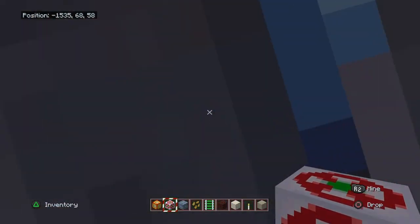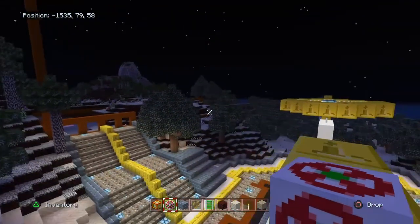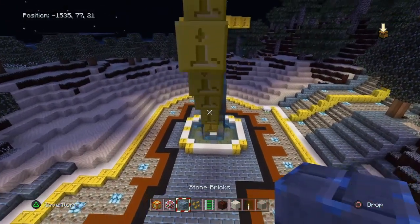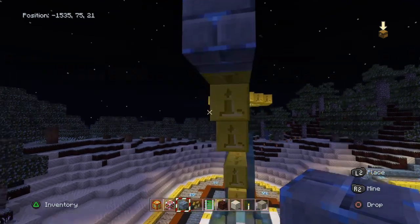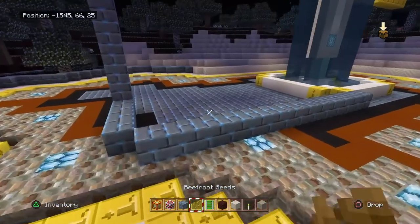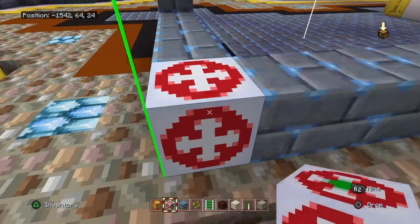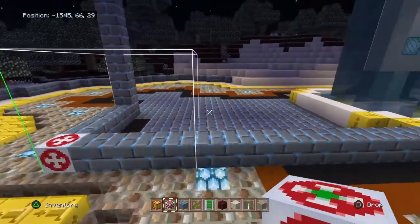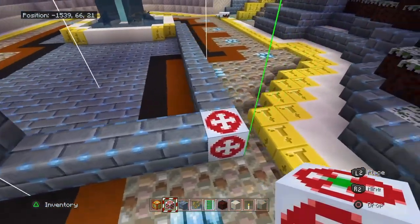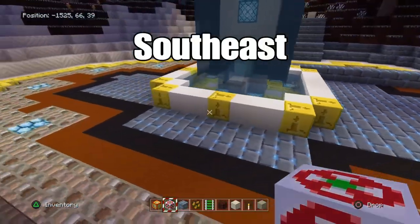I'd suggest going towards the northwest corner of your build, because that makes things less confusing and you'll have a good place to start. I actually placed the block in the wrong place first, so I moved toward the northwest side. The reason you go northwest is mainly because the measurement starts from the structure block itself, and then you make your way southwest through the menu.